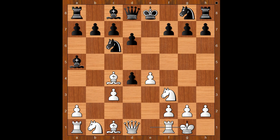Black to move, d6 was played. If d takes on c3, then queen to b3 and black is too much behind in the development. Back to our game, d6 was played, c takes on d4. Bishop to b6, white to move, Nc3.